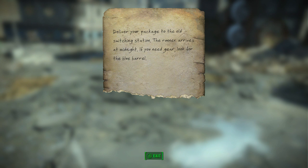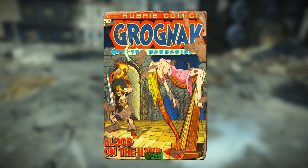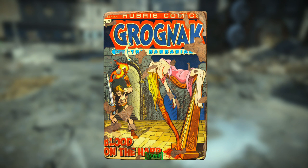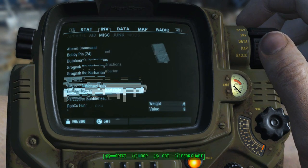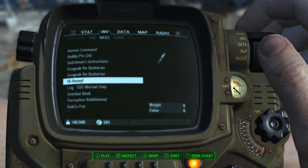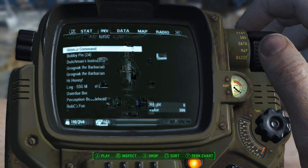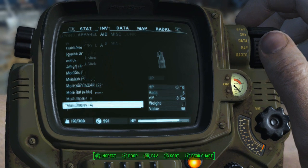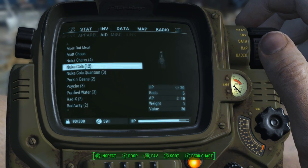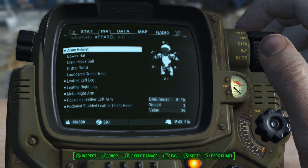Refreshes the old switching station — the runner arrives at midnight. If you need gear, look for the blue barrel. Blood on the harp. How neat. I'm going to listen to this later — I do have an idea of when. The note that we got from Nora, our wife — or his wife, I guess. Well, it's not good.